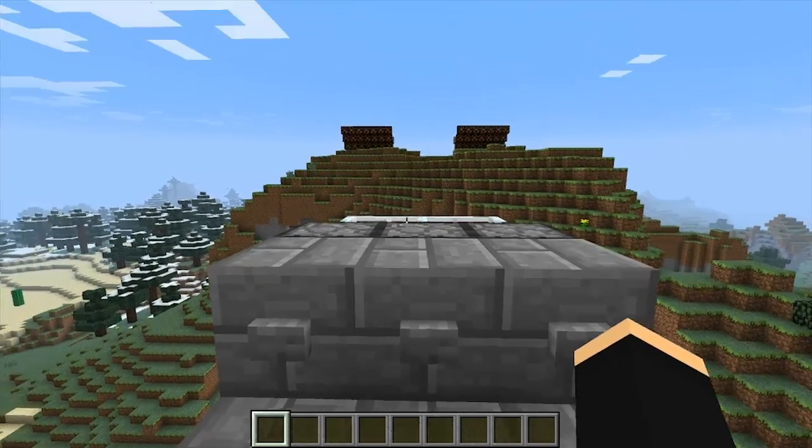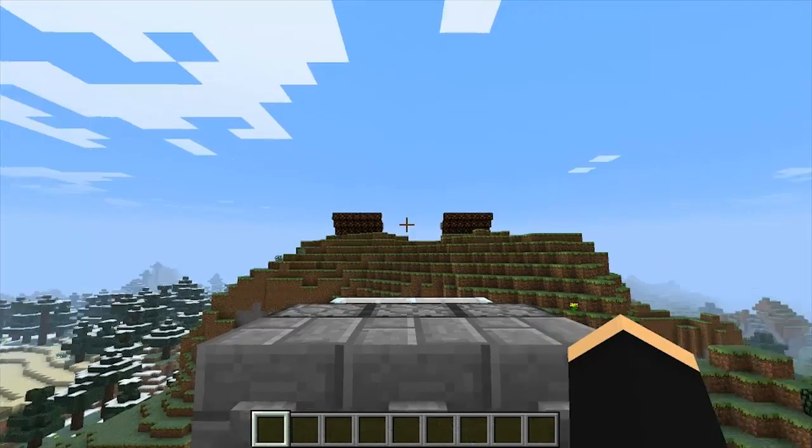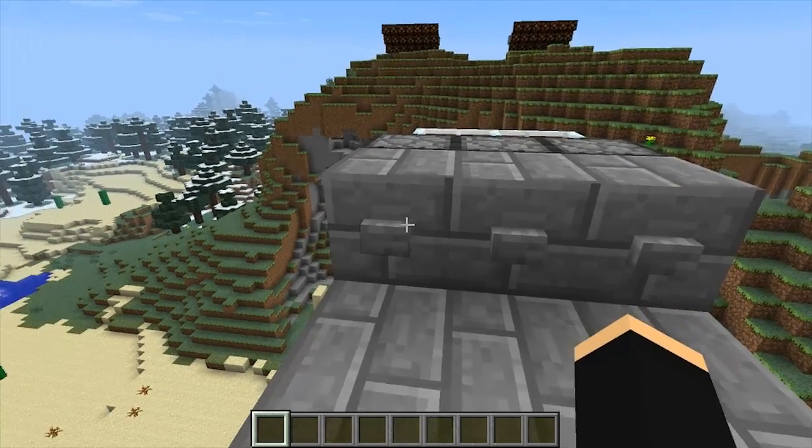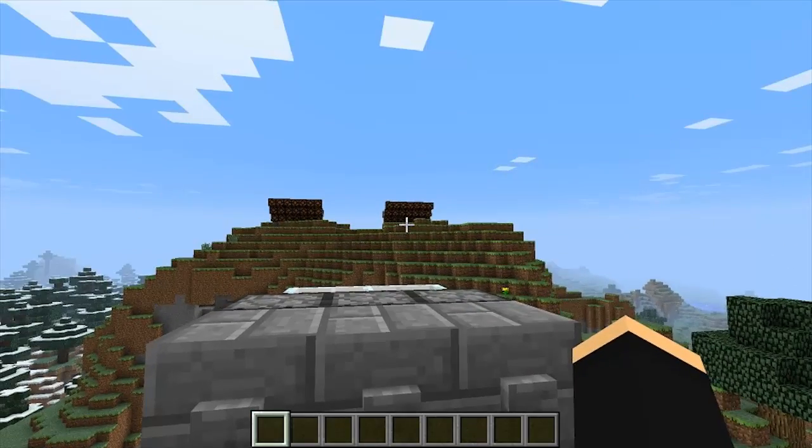I've got a quick demonstration set up here. As you can see in the hills there, I've got a bunch of redstone lamps — some on the left, some on the right — and those are triggered with these buttons here. The button on the left triggers the one on the left and the button on the right triggers the one on the right.